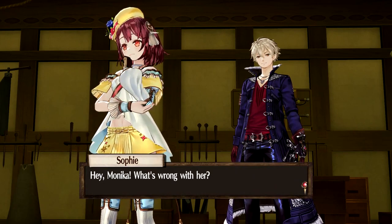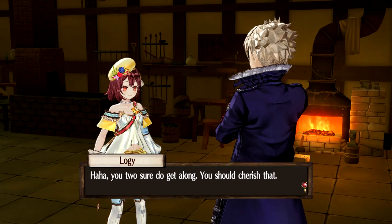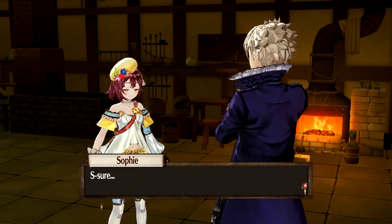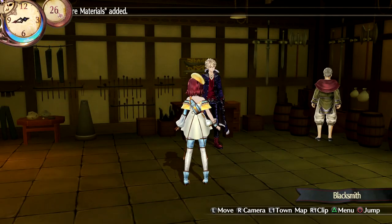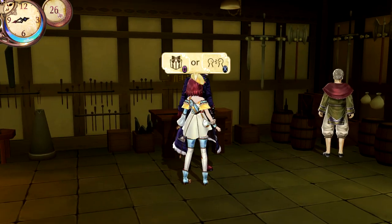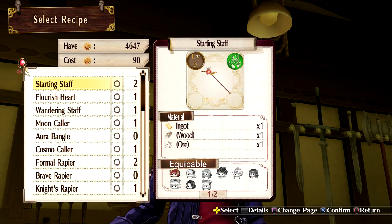Hey Monica — what's wrong with her? You two sure do get along, you should cherish that. I forgot I hadn't actually crafted a weapon for her yet. I don't think I've crafted one for Oscar either. Let's see — what weapon do you want to make?